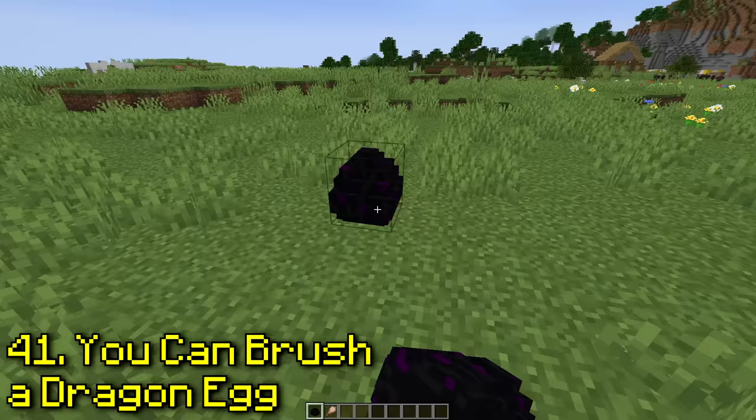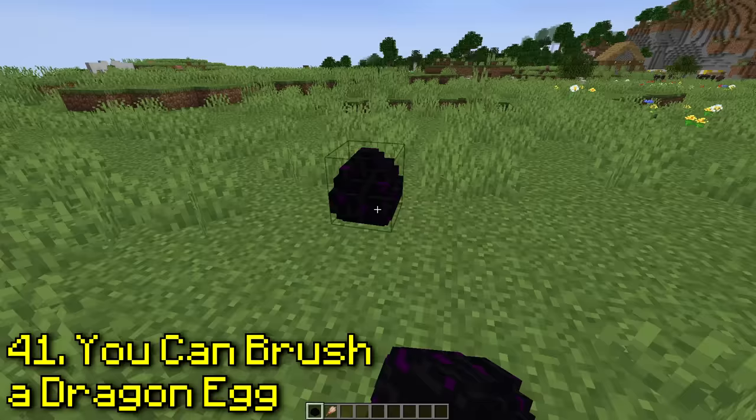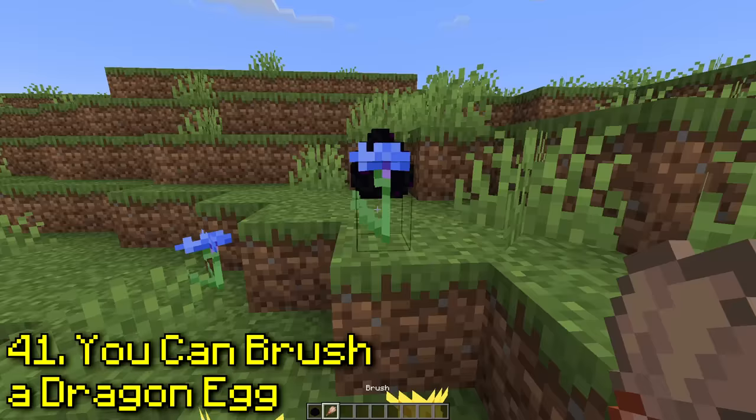Can you use a brush on a dragon egg? So when you right-click a dragon egg, normally it teleports away. But what if you use a brush? No, it still teleports away — I guess you can't clean your dragon eggs.